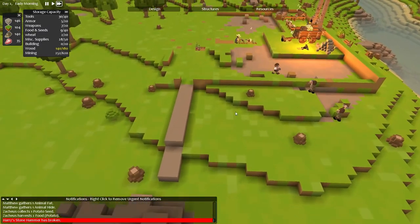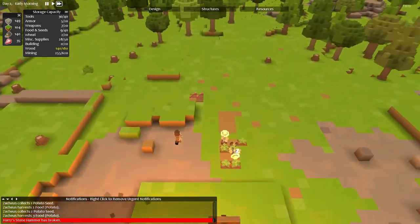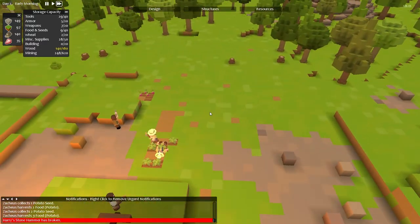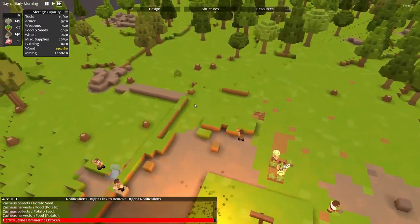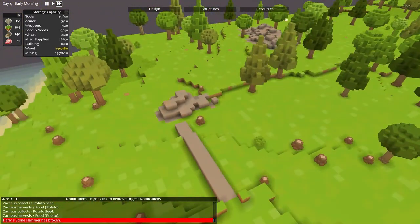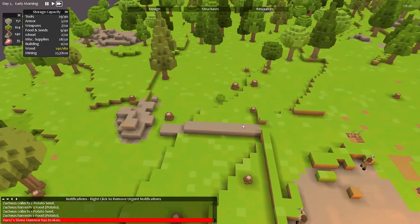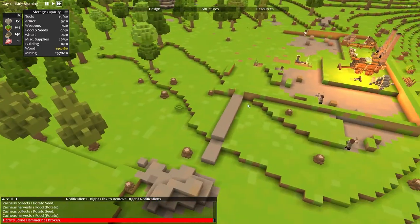One thing I do want to do this episode as well is build a hall and build a road to that hall. So what I've done over here is I've started making a little bit of a road out of here - not really a runway but a kind of road, just something that looks a little bit more stylish than just having dirt.